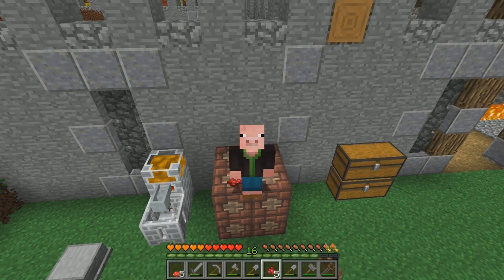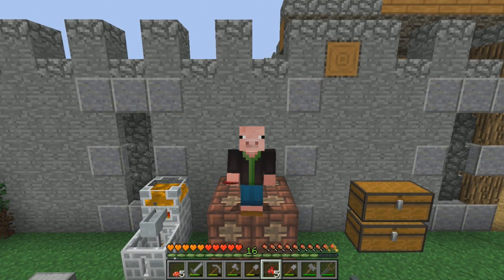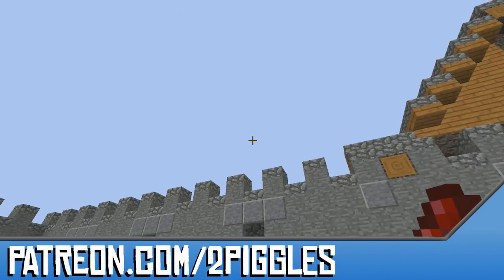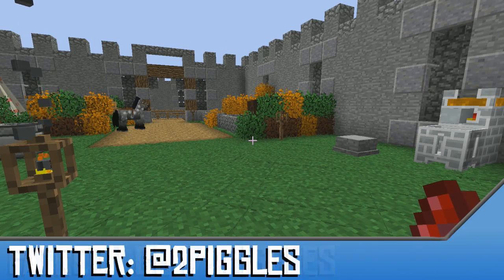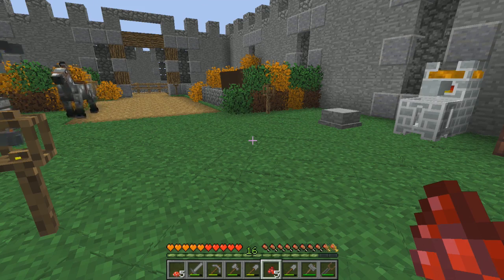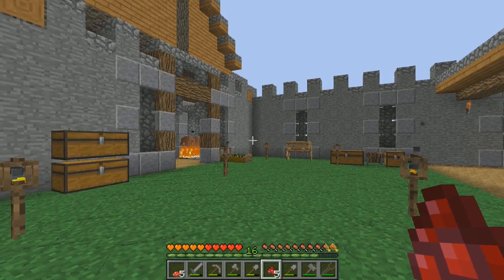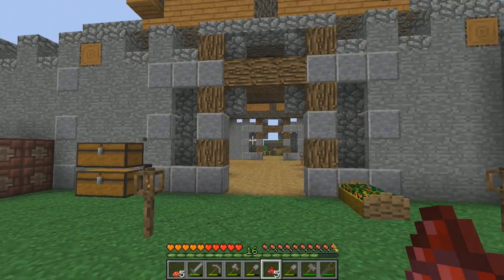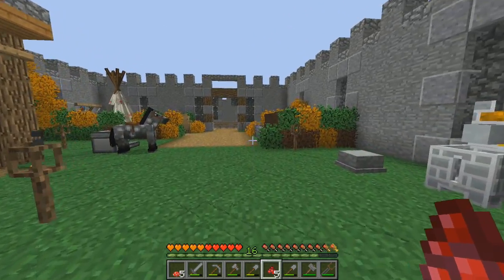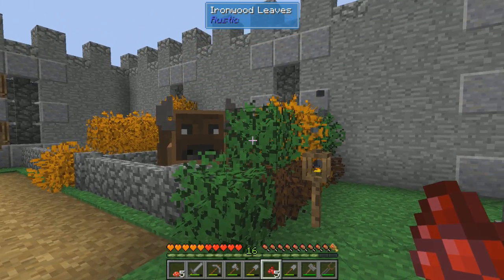Hey everybody, I'm the Bigglesworth and welcome back to SevTech Ages. I think I've successfully driven everyone who knew what was going on absolutely batty. The first thing I did was go through several different comments talking about how to adjust the game and make it run more optimally. I went and tried shutting off Better Foliage, which makes all the leaf blocks look fancy.